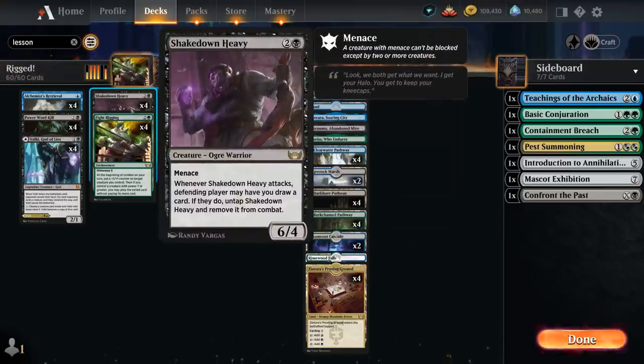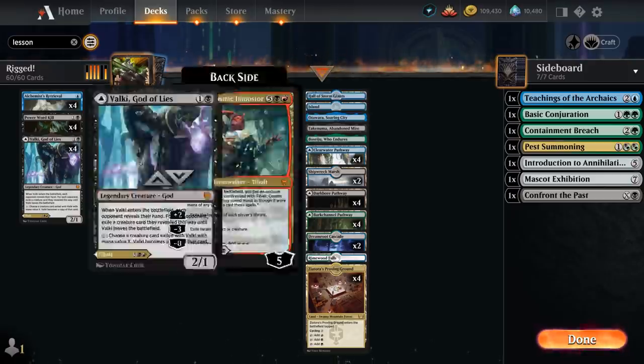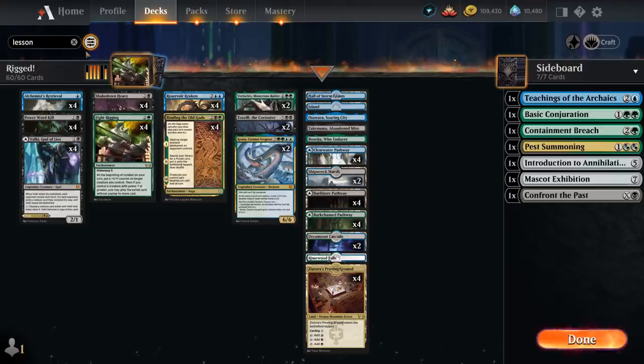We've got some very large creatures to enable Fight Rigging right away. The rest of our deck includes cheap interaction with the full playset of Power Word Kill. We also have the full set of Alchemist's Retrieval, which can be a two-mana bounce spell for opposing permanents, or we can pay one mana to return our own permanent back to our hand, potentially saving a creature from removal.